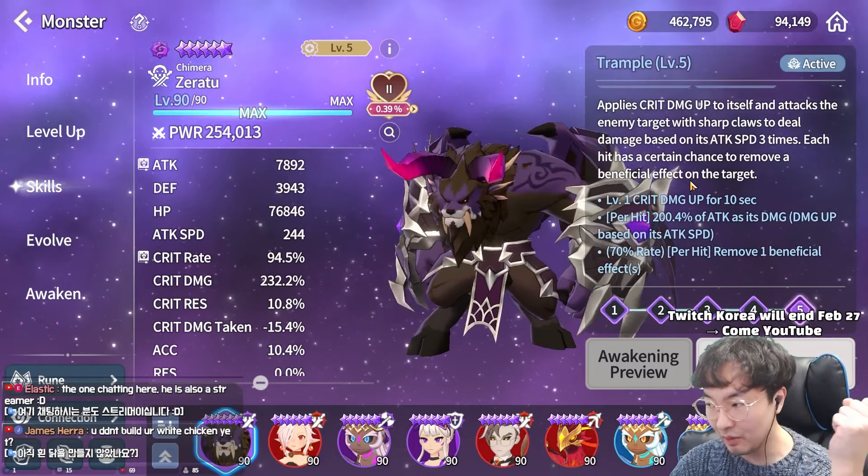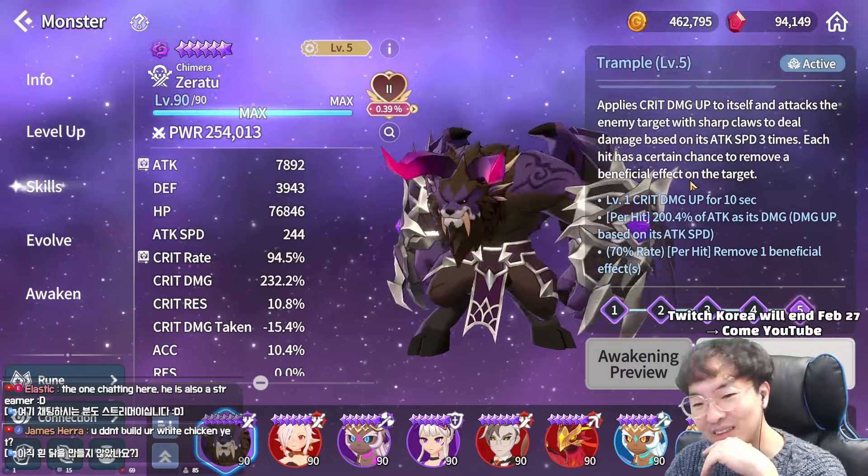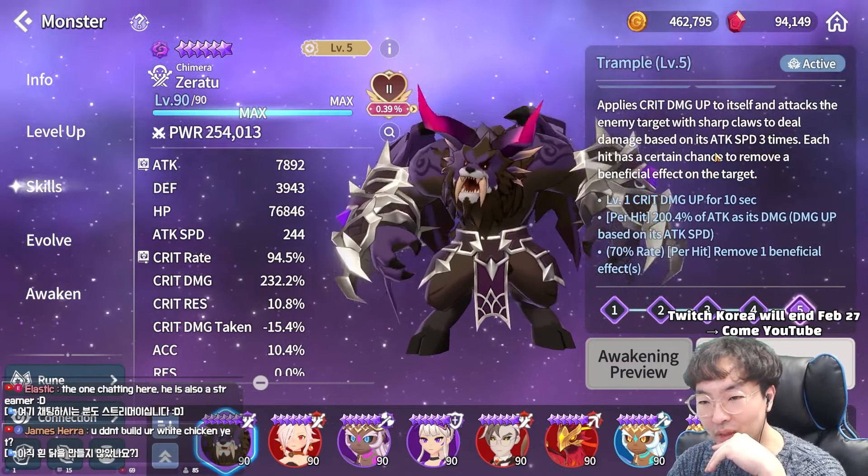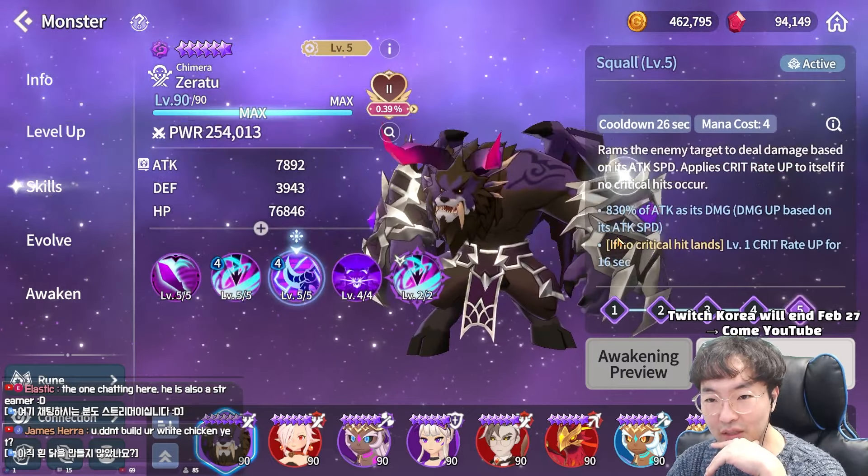So, critical damage up himself, and attack. Then at a 70% rate, remove one beneficial effect too. So it can remove up to three beneficial effects.